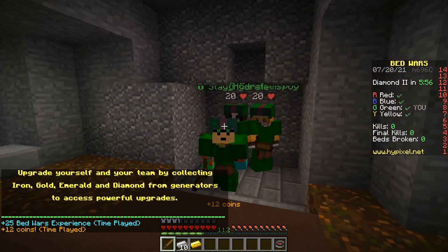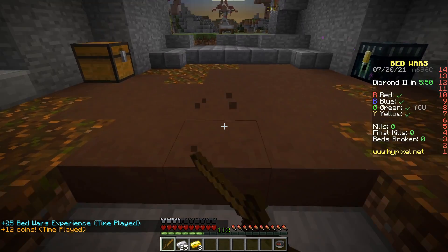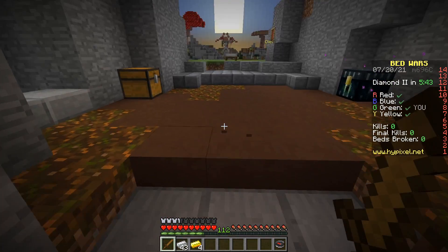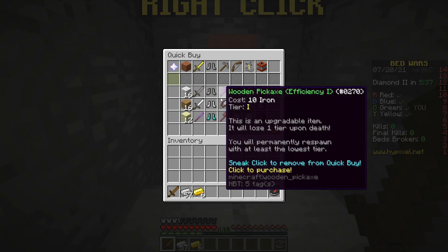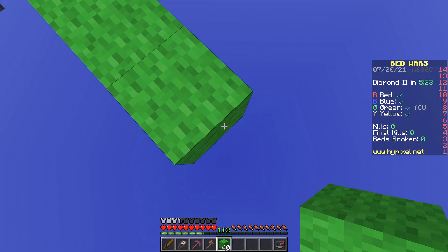Hey guys, welcome back to my survival let's play part 2. I just got a new spawn and I think I'm going to try to speedrun the game this time. So the first thing you have to do is get all the basic tools you need and then get to your base location. You don't even need a permanent base because you're going to be speedrunning, but I'd like to set one up anyway. I should have enough.